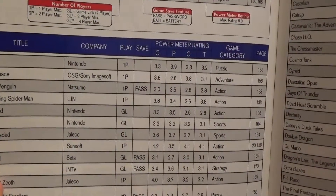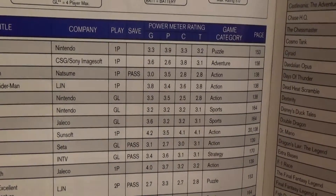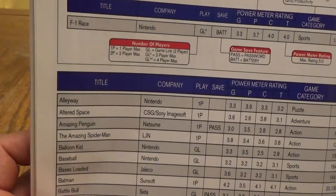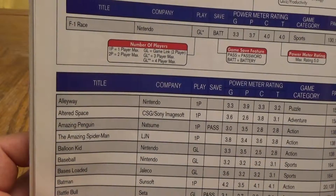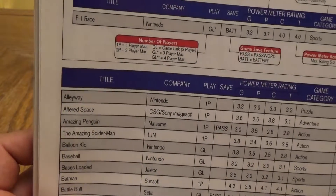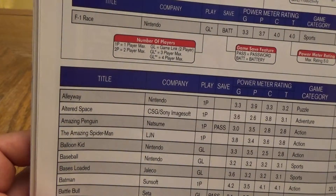So that is the Video Game Buyer's Guide. Here you have the Game Pack Index and exactly what each game got rated. The rating categories are: G for graphics and sound, P for play control, C for challenge, and T for theme and fun. The highest you can get is a four, and the power meter max rating is a five. Batman from Sunsoft got a 4.2 in graphics and sound, 4.1 in challenge, and 4.1 in theme and fun. Battle Unit Zeoth got a 4.0 for graphics and sound. Looking at low scores, 2.5 or lower is considered half. Balloon Kid got a 2.5 for challenge. Castlevania got a 2.4 in play control.